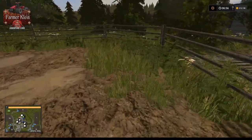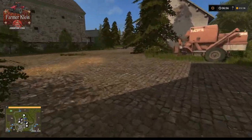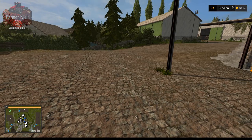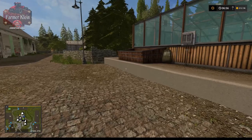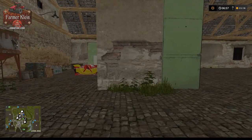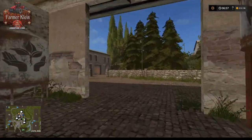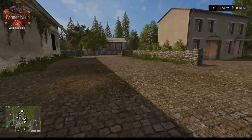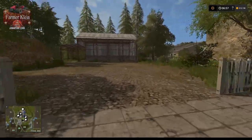I wish these gates had collisions because it's a little bit of an immersion break when you just drive through a gate. Down at the lower level: here's the greenhouse — a placeable greenhouse — with a water fill point, seed fill points, and fertilizer fill points nearby. The door on it doesn't open. Here's the mower equipment and across the way there's a little bit of storage.